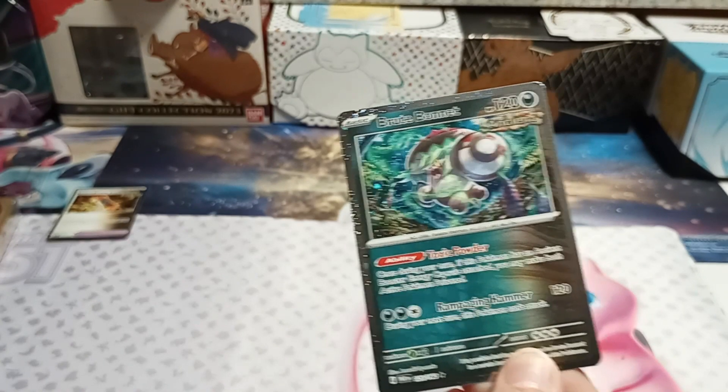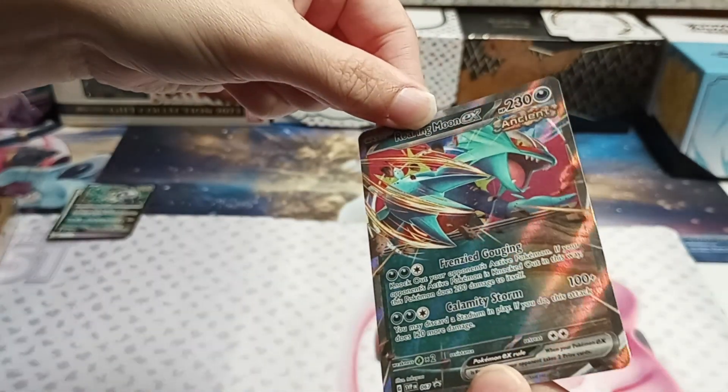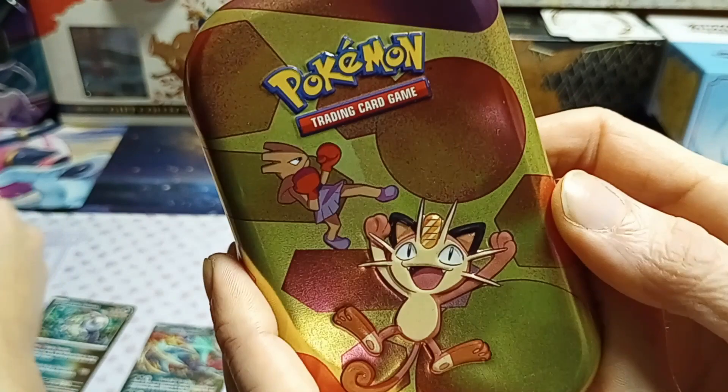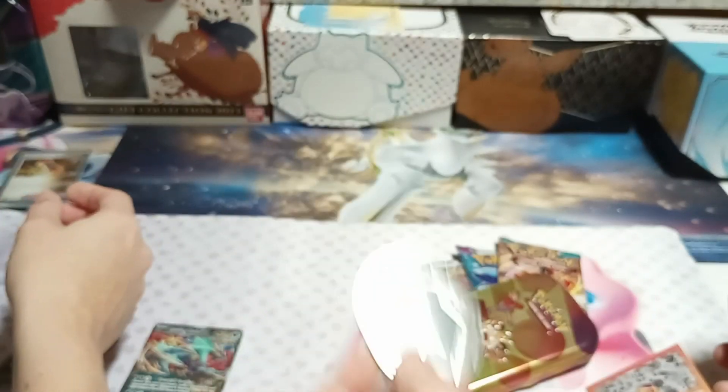The Brute Bonnet and look how shiny that is - the very shiny little Roaring Moon EX. And this tin: Hitmonchan and Meowth. Normal coin, 151 packs.